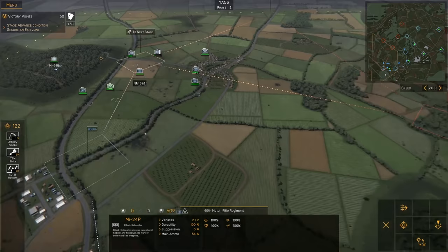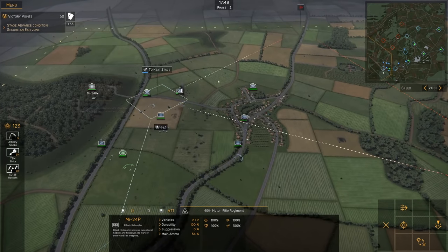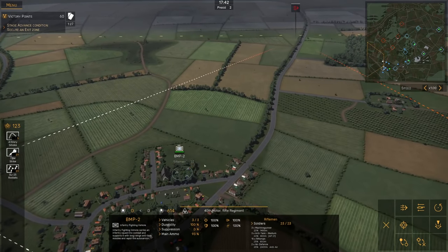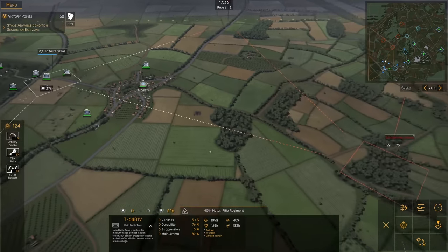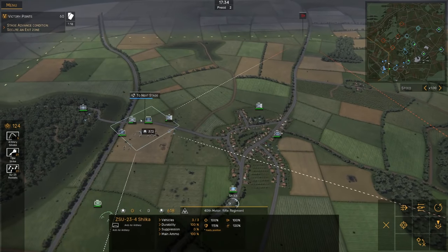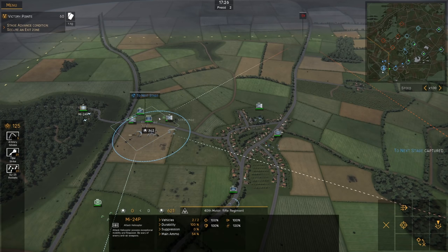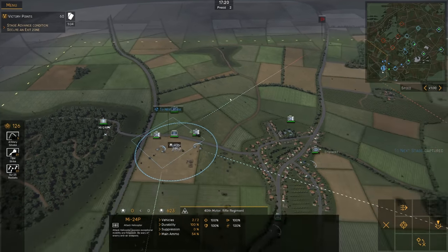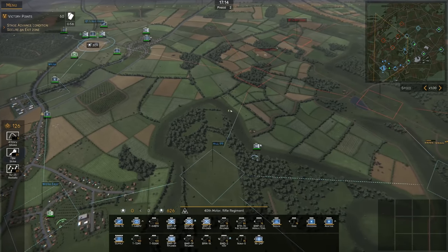BRMs over there, MI-24Ps there. There's that enemy battle group coming in in about 90 seconds. We're going to have to get ready. I'm going to dislodge the BMP-2s over there and park the T-64s here on the edge of town. I really don't need to advance anymore — advancing might in fact work against me here. I don't have any points available so I'm going to have to make do with what I have. Zone captured. That is another 75 points.